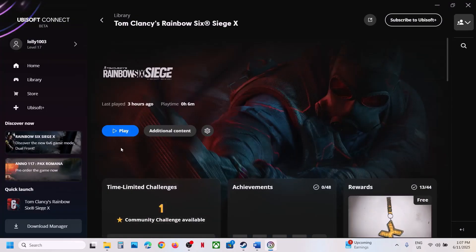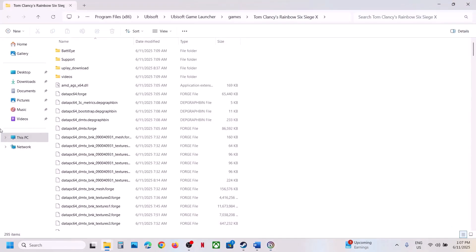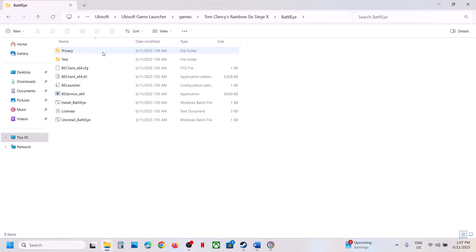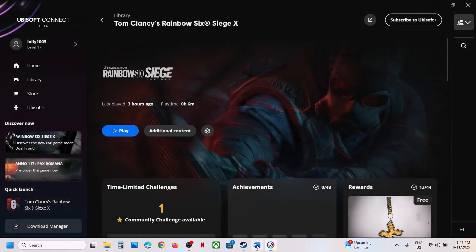If you have the game on Ubisoft Connect, go to the game, click on Settings, click on Properties, go to Installation, click on Open Folder, then open BattlEye and do the same thing — uninstall as Administrator, reinstall as Administrator, and then check.